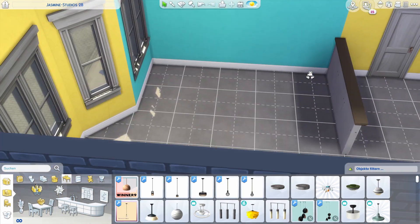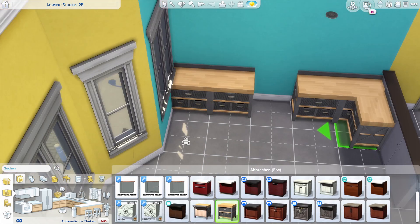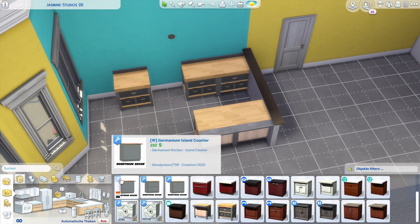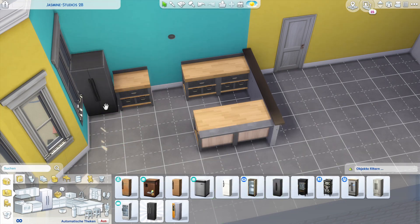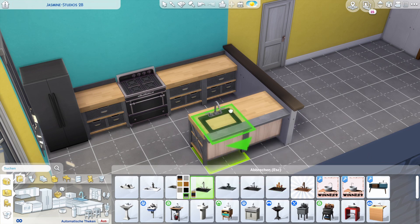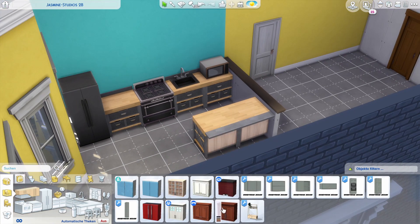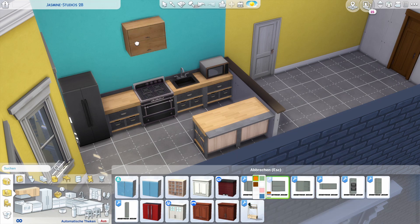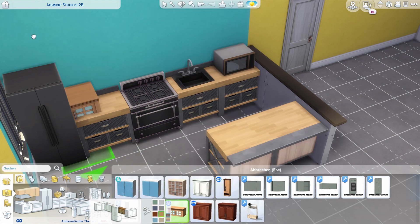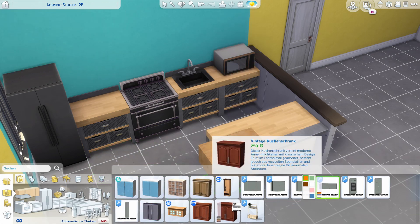It will be an open-concept space for the dining room, kitchen, and living room. I'll start with the kitchen — I wanted to go for that industrial look, which I am absolutely in love with. I've gone for a bit of wood and these metallic dark gray cabinets because I really liked them. It was a bit hard to figure out what kind of hanging cabinets to use since I don't think we have proper matching ones, which I thought was a real shame.